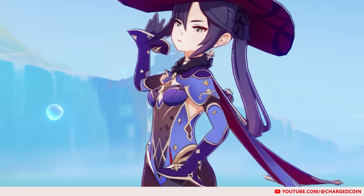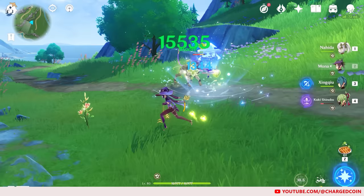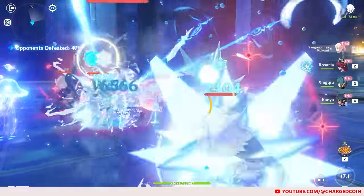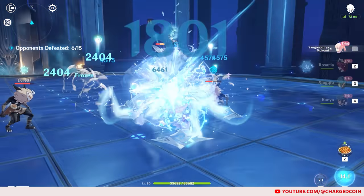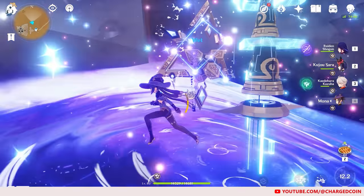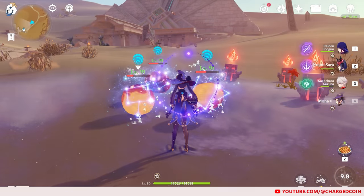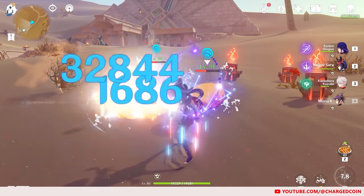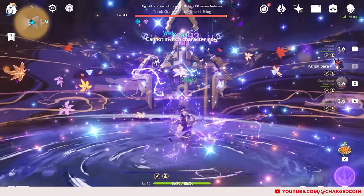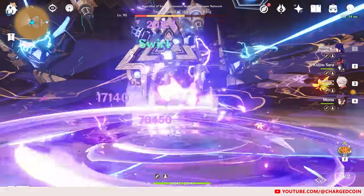Moving on to the only standard banner damage buffer, Mona. Mona's skill will summon an Illusionary Phantom that deals AoE Hydro damage and taunts enemies — think of this as something similar to Kokomi's Jellyfish, but with a shorter duration. Mona's burst will apply the Illusionary Bubble status to enemies in an AoE. Smaller enemies will be rendered immobile. When enemies affected by the bubble sustain damage, the bubble will explode to deal AoE Hydro damage and also apply an Omen.